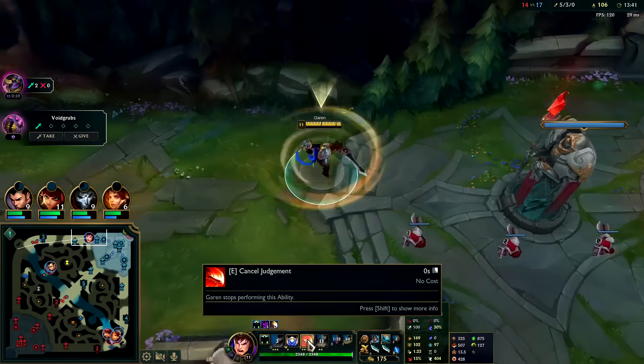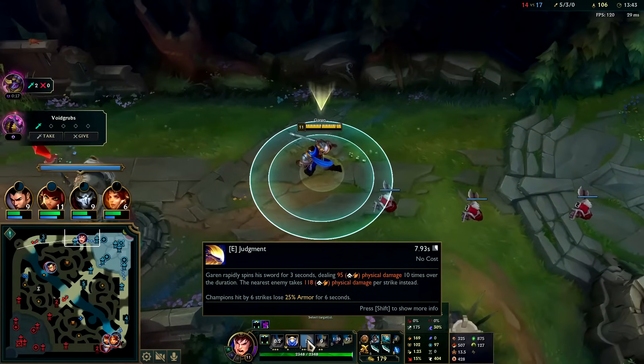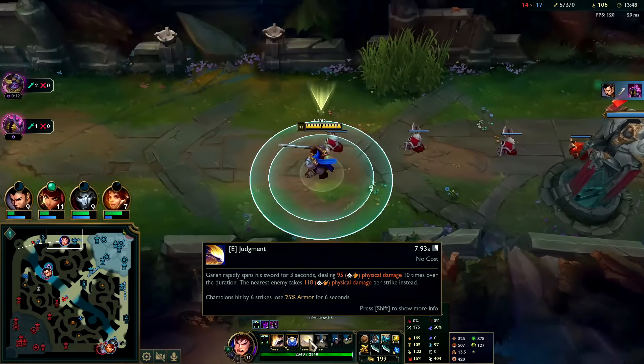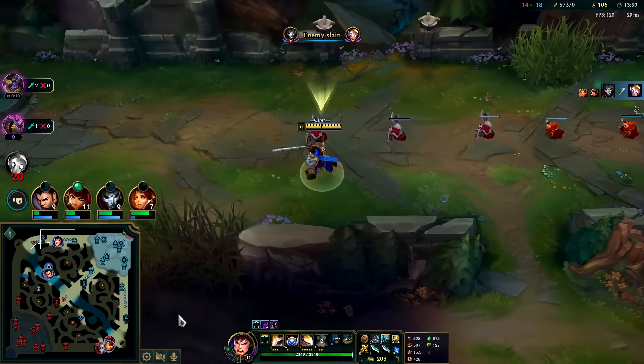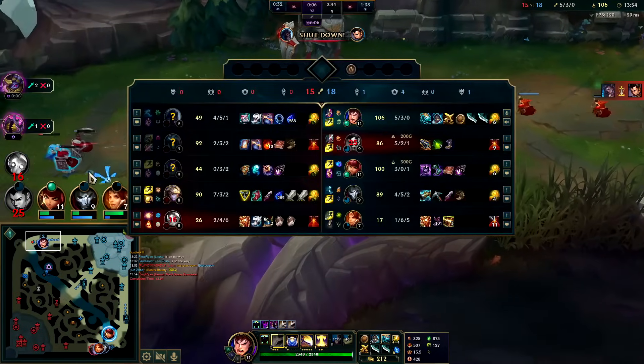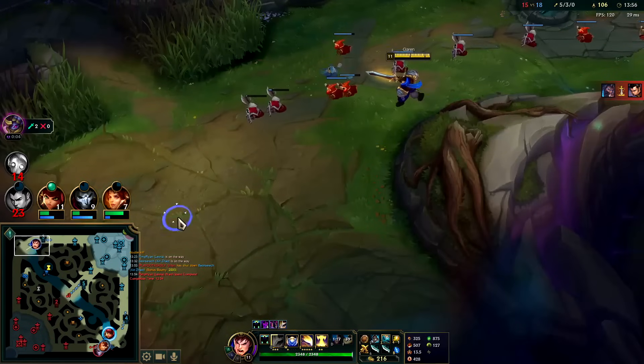It's weird — it makes you feel like you're moving slower when you use your E but you're actually not. Garen's E also has armor penetration if you land enough of it: 25 armor pen per 6 seconds — that's a long time. Udyr got solo killed there — unfortunate.